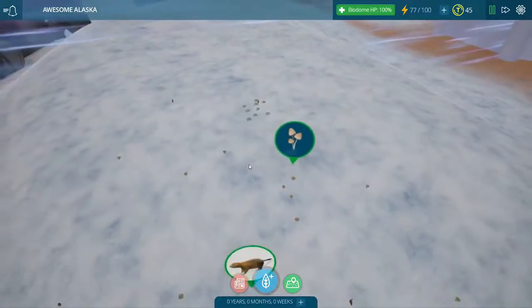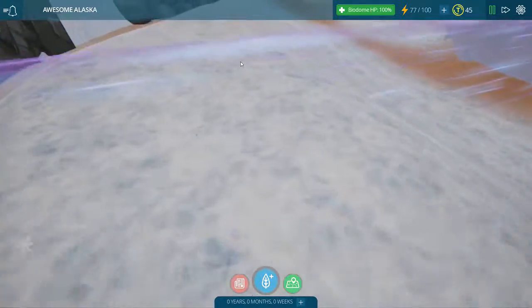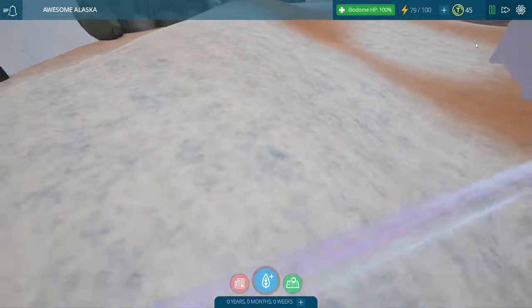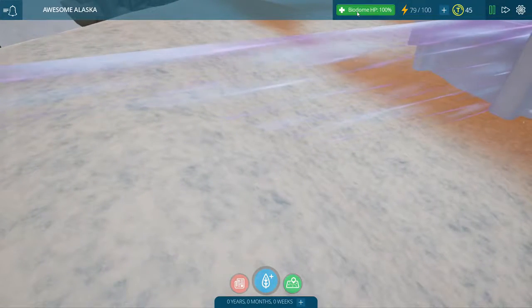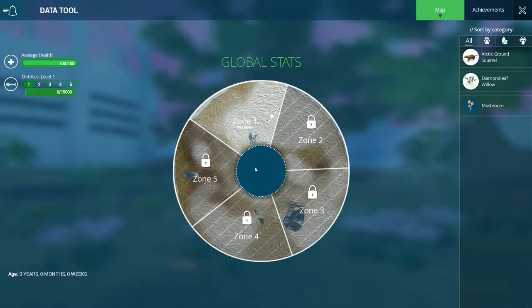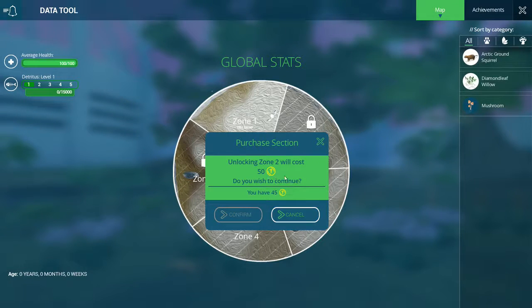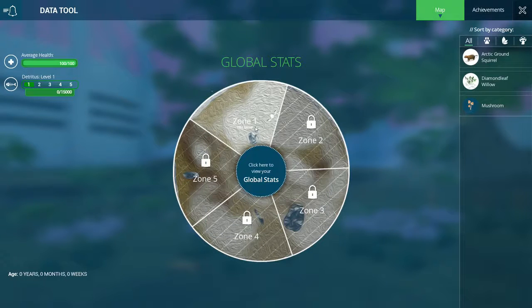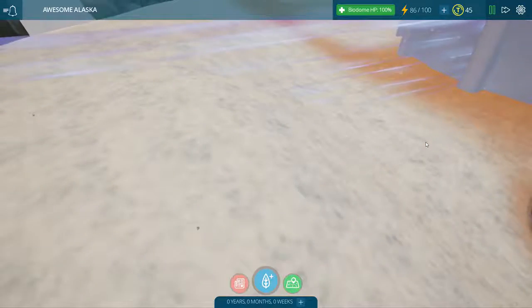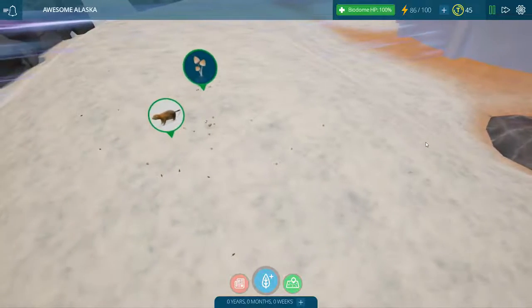You can just create all this little stuff. You're wondering what are these things up here? So let me hit it - the zone is locked so we need to go to the data tool. Let's see if I remember how to get there. Data tool - so if we have enough, we can open up another biome. We don't have enough of these T-points, but we could open up another section of the biodome. We can click there to view our global stats. But that's why I love this game - it's simple.